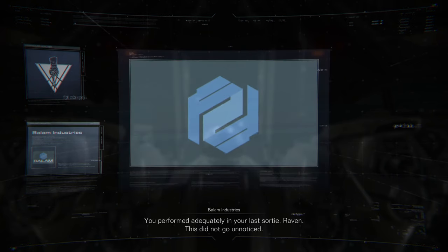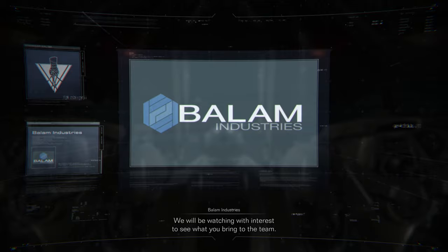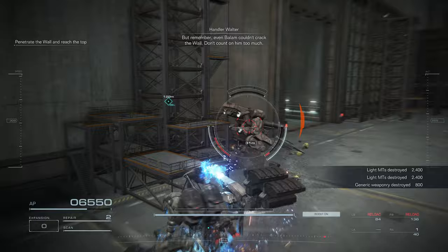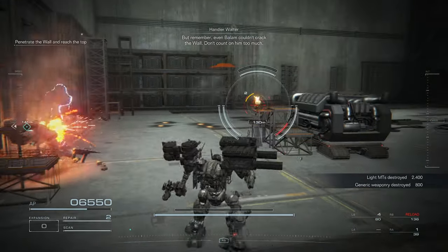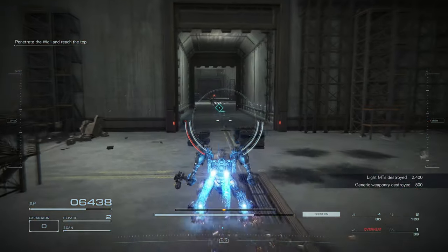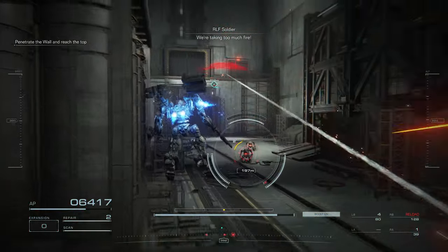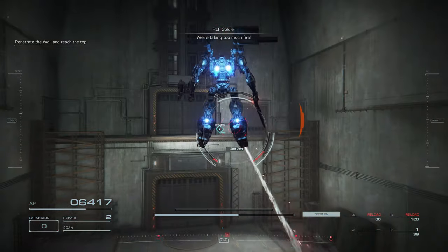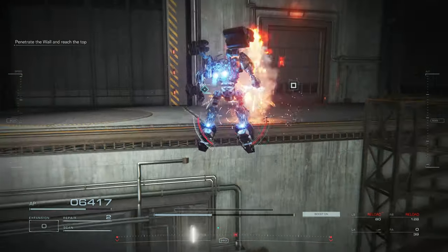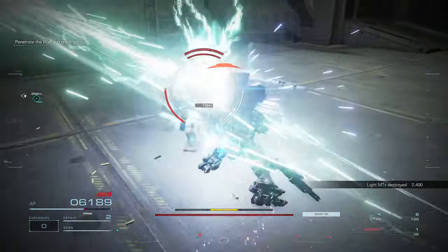Armored Core 6 is about playing through different missions. With each you're offered a job, usually through your handler Walter, and you have to complete various objectives for the game's factions. There's the cold and calculating Arquebus Group, the loud and in-your-face Balaam Corporation rival to Arquebus, and the Rubicon Liberation Front who, to some, are people just trying to survive, and to others are terrorists sabotaging the corporations. You can also complete missions for close allies like Handler Walter himself — the man who brought you to Rubicon. But can you trust him?